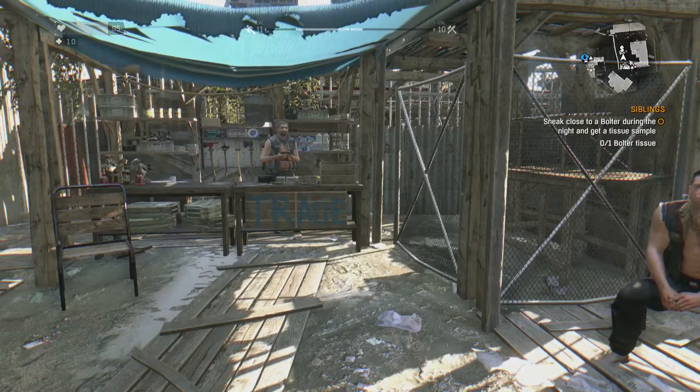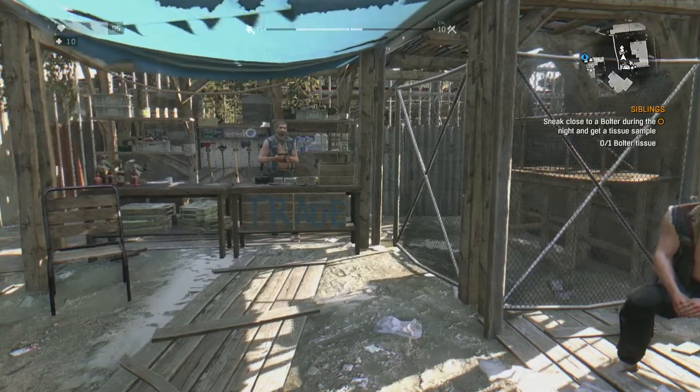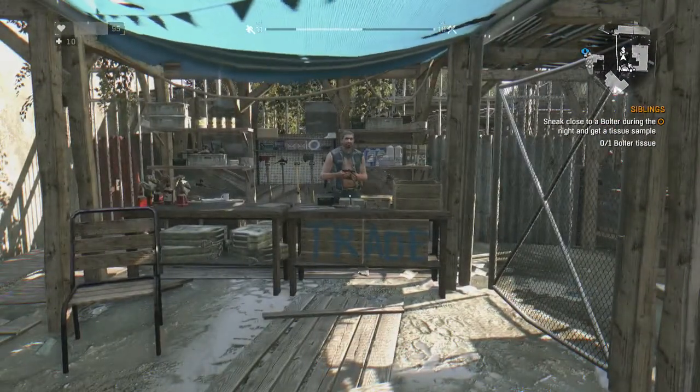What's up YouTube and welcome back to some more Dying Light. This is an achievement/trophy guide for Gabriel's Sword, which requires you to add a fire elemental effect to a sword.